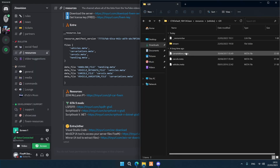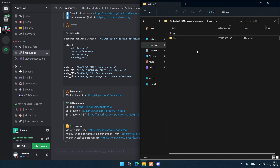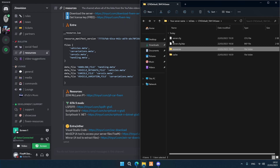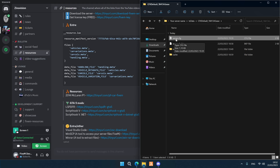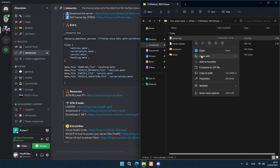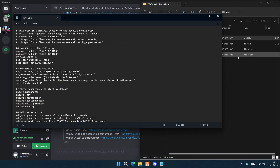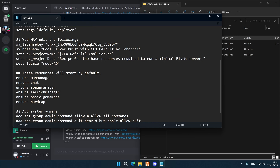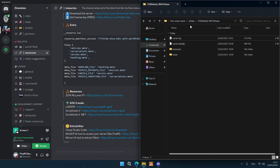Go back to the t20 folder and copy the name t20 so you don't make any mistakes. Go back again and open the server.cfg file with Notepad. Pay good attention — you'll see lines under resources that say ensure followed by a space. Hit Enter under hard-cap and write ensure space t20. That's how easy it is. Then go to File, hit Save, and close it down.